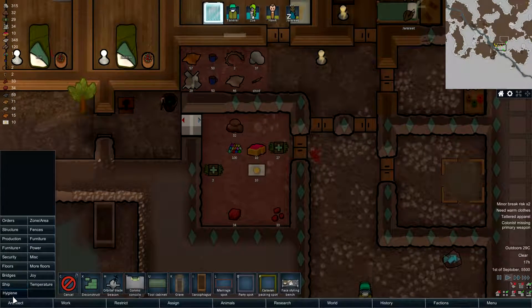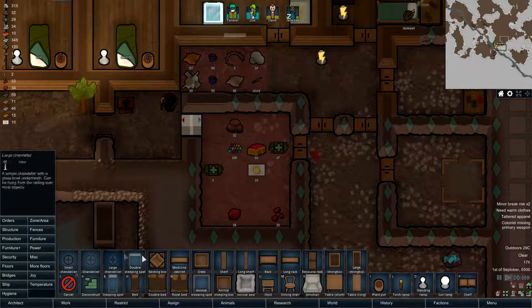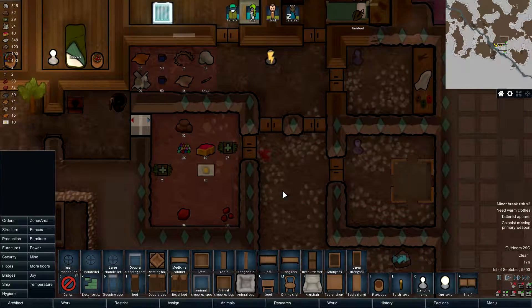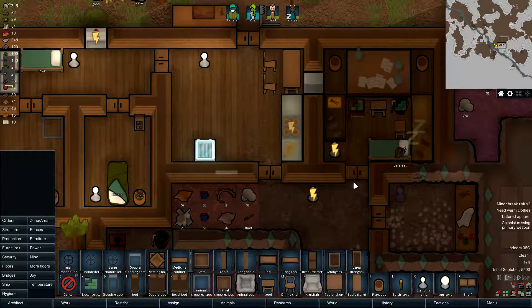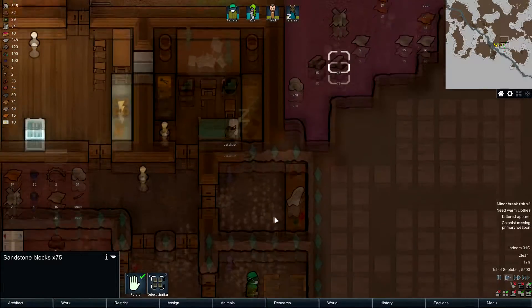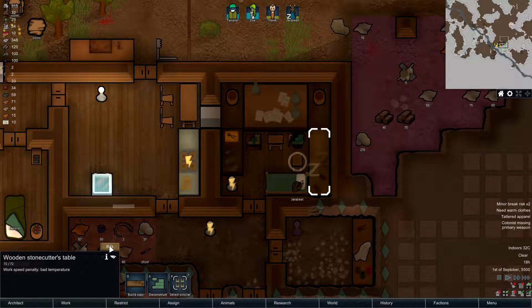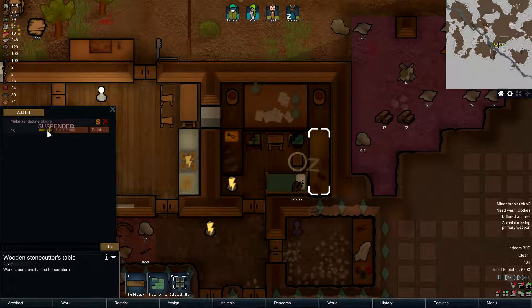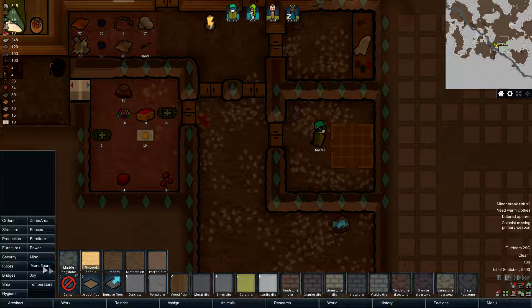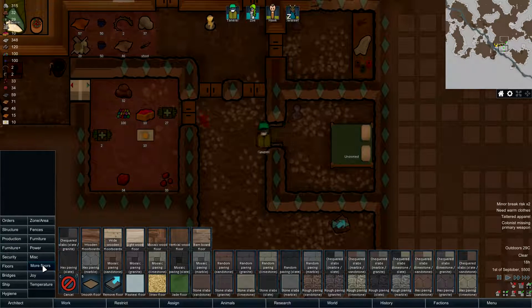I'm gonna need more lights. If I go on furniture, maybe add a light in here and in here. We're also gonna need to think about building the floors — I think these floors are gonna be made out of sandstone. Yep, sandstone. We also need to put a new bill here: remove that from suspension and let's make ten more. We're gonna make the flooring here with stone slab sandstone.